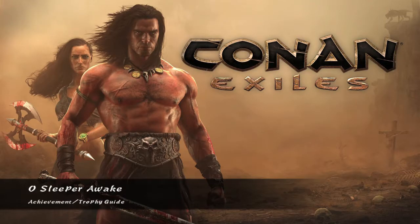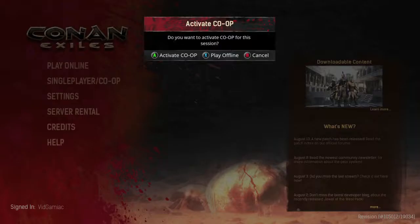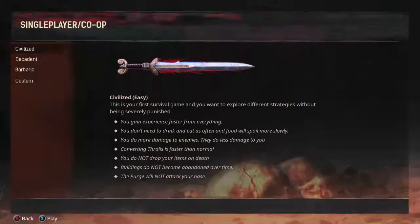Hey everybody, Sean here from VidGamiag.com. Here we are today back in Conan Exiles, grabbing the Sleep or Awake achievement. This is to sleep on either a bed or bedroll. This is best done in an offline single player game. Make sure you set the difficulty to civilize.